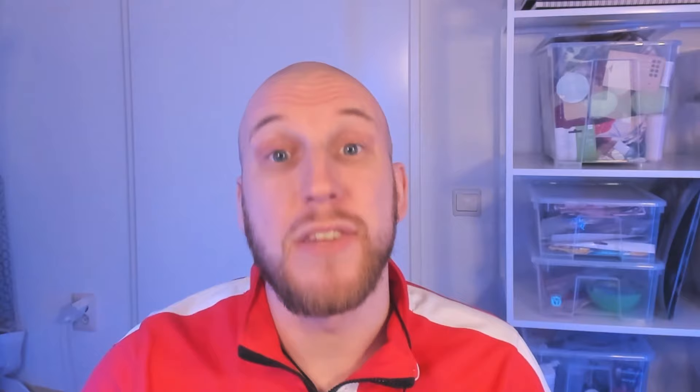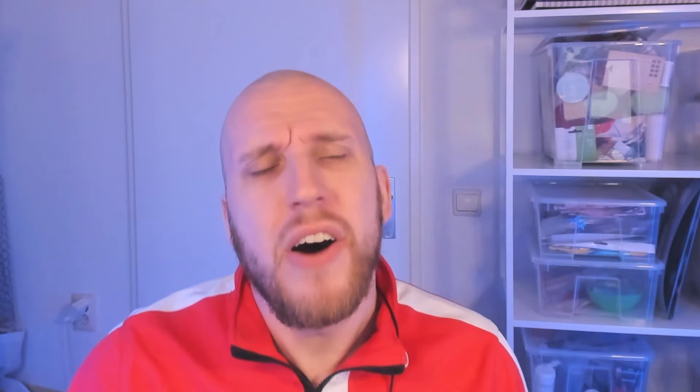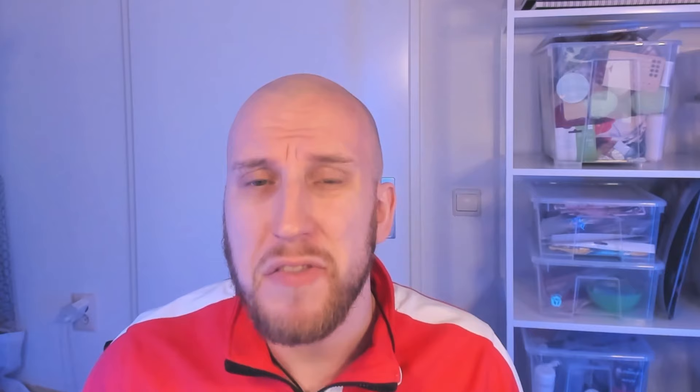All the other settings are best left untouched, which takes us to step number three — the final step before entering the main screen of the game: creating your manager. I'll leave the visual side up to you. Let's focus on badges and attributes. It's best to choose whatever the game suggests. The only situation where I'd recommend something else is if you want an extra challenge in the form of a manager without any badges or past playing experience. If not, leave it as suggested.